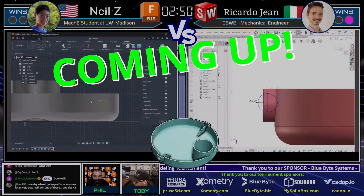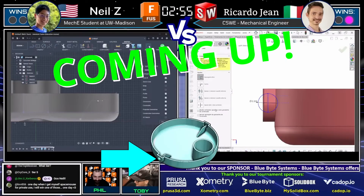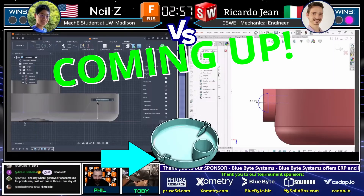That dimple might get him, that's for sure. Yeah, it's that little dimple sticking out, that kind of spherical shape. It's going to be interesting to see how both of them handle it — you can see even Ricardo Jean, the master, is getting a little bit hung up on that feature.